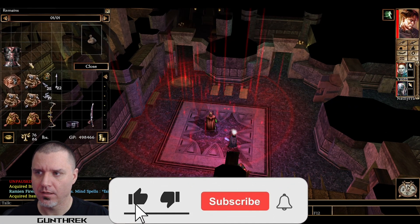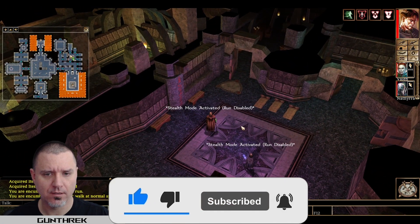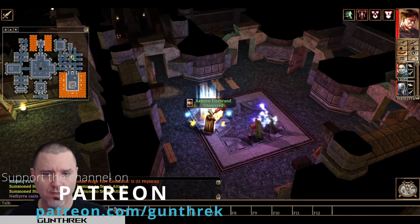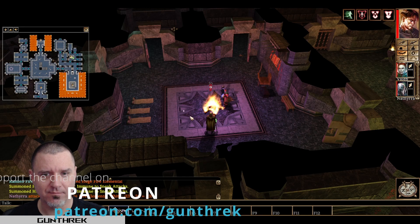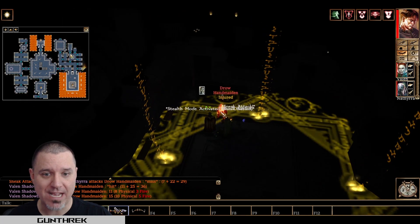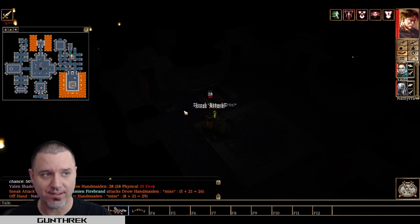In the last episode— oh, what's going on here? There's something casting a spell. What's attacking us right now? Drow Handmaiden. Okay, sorry, I didn't realize that there were still things in here for us to fight.